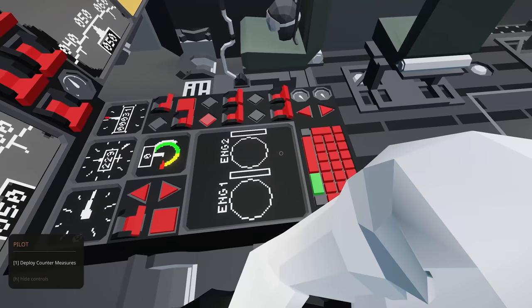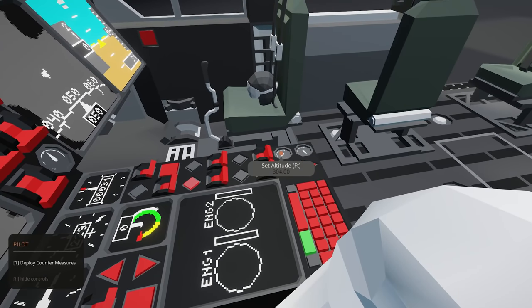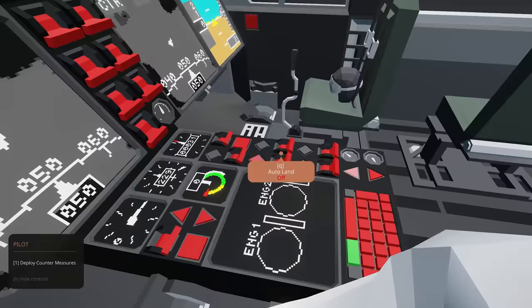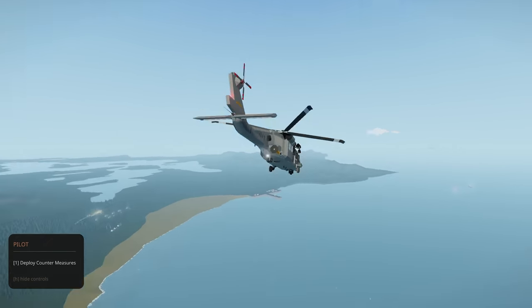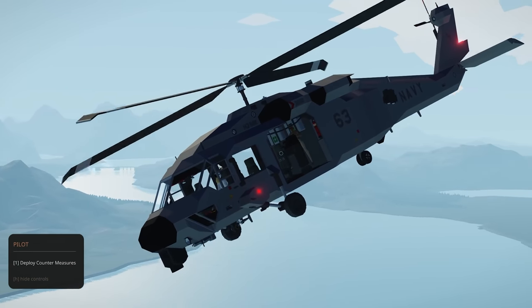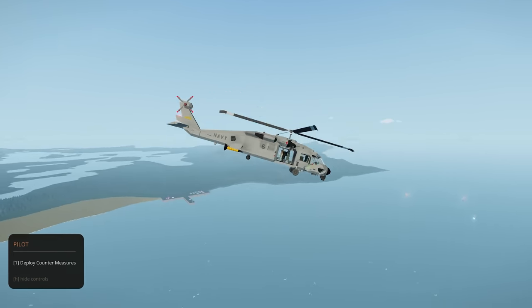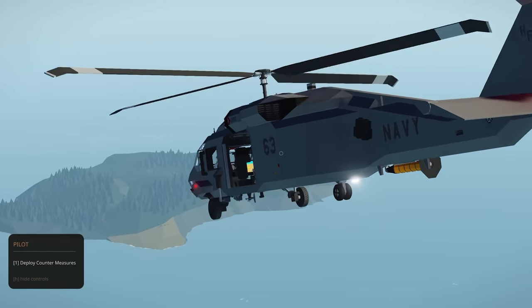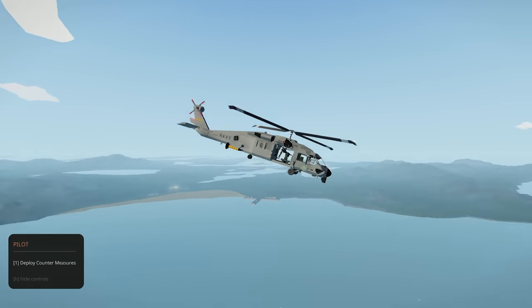We can now start the helicopter. All electrics are on, everything looks good. I haven't flown this thing in ages — I think I released it for the Arctic update, which was about two years ago. I don't see anything around me yet, but there is a boat in the water. I was hoping to interact with some hostile... that boat is firing at us! And the AI is starting to turn the gun.